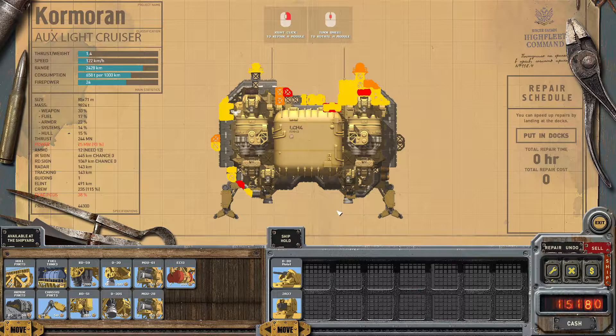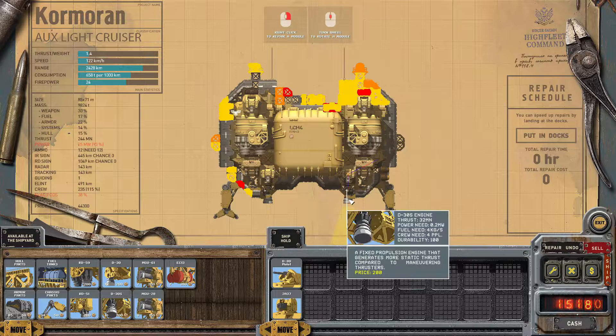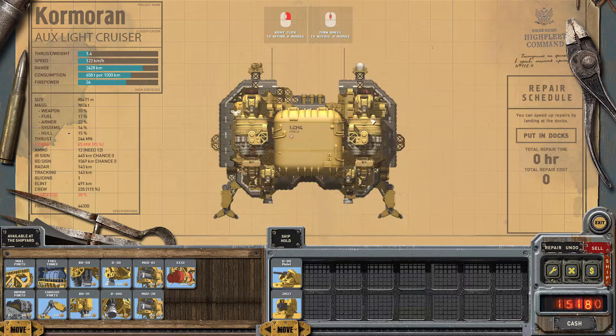Now if you want to repair the ship, there are two different things to repair. You can repair damaged components, or you replace components that got completely destroyed and detached from the ship. To repair items that just suffered some damage, look for things that are flashing yellow, orange, or red.